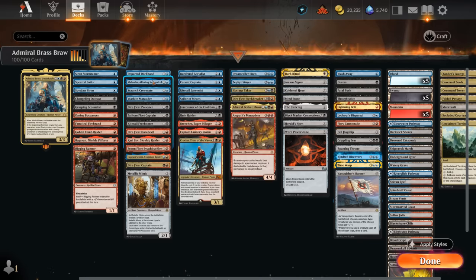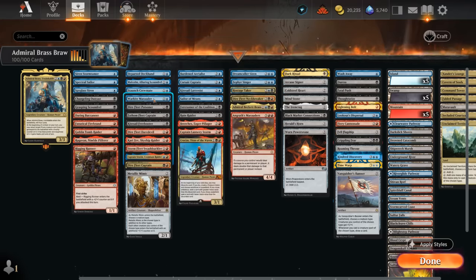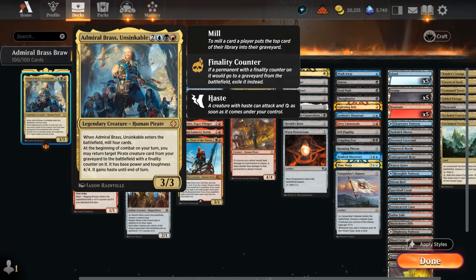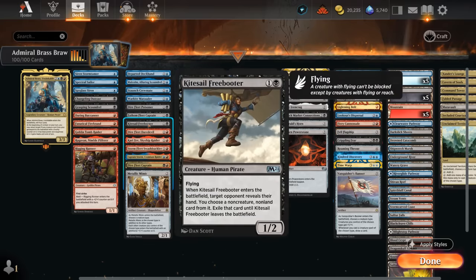At two mana we continue with Departed Deckhand, which is also difficult to block for most decks. Malcolm is awesome as it can draw and discard if it connects with the opponent — a way of putting expensive pirates in the graveyard that we can then reanimate with Admiral Brass. Staunch Crewmate can find another artifact or pirate when it enters. Warkind Marauder can shrink something down when it attacks, making it easier for us to keep attacking — though keep in mind Admiral Brass triggers even without attacking, just at the beginning of combat. We've got the Darefleet Poisoner which can give one of our attacking pirates +1 and deathtouch, and as a 2/2 deathtouch itself can also set up an ambush.